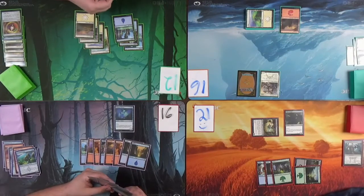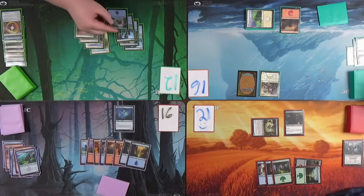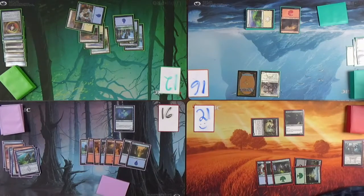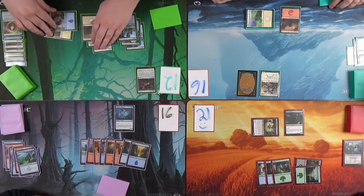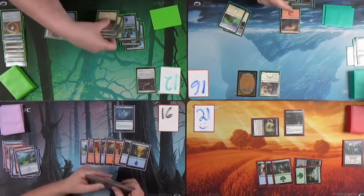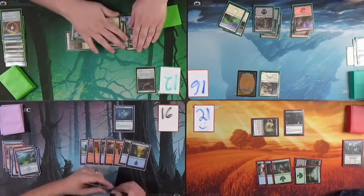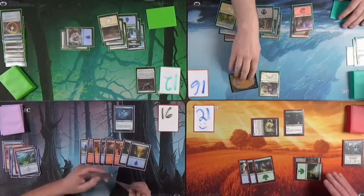Not a lot to do right now — go ahead. Mind Crank — whenever an opponent loses life, that player mills cards equal to the life lost. Okay, that changes the game up, doesn't it boys? It's kind of like drawing. I still have to trade you for what you did earlier — four damage.